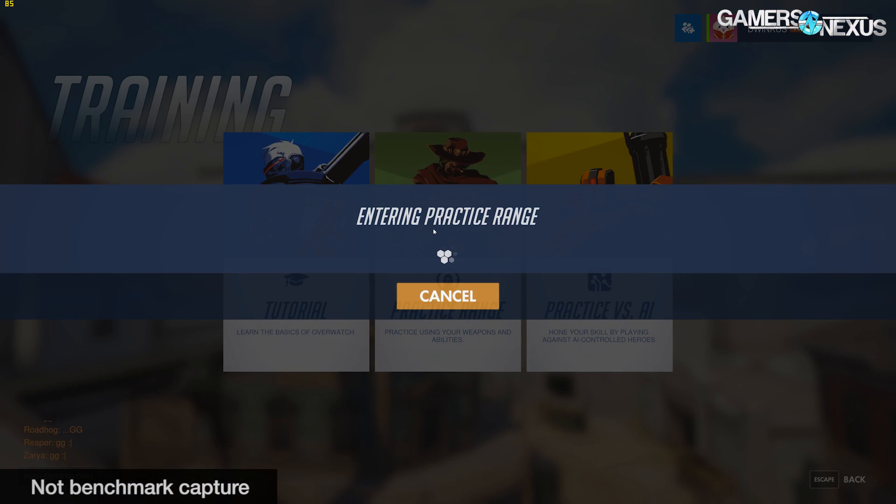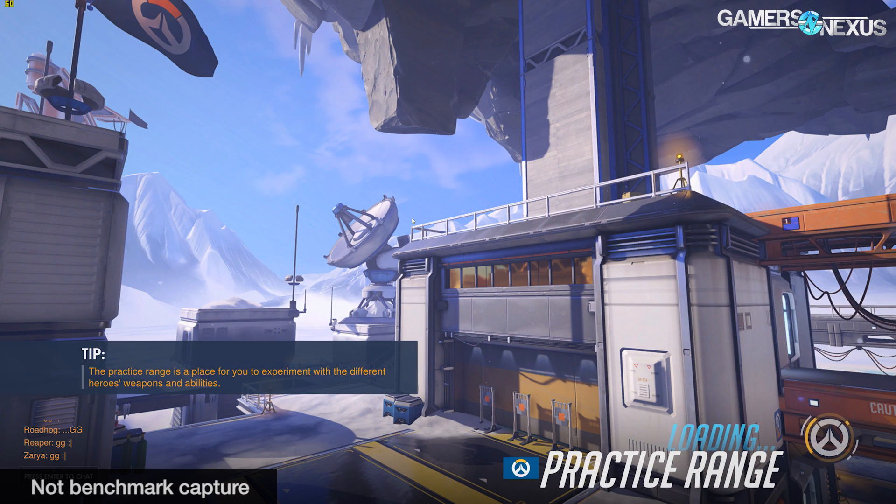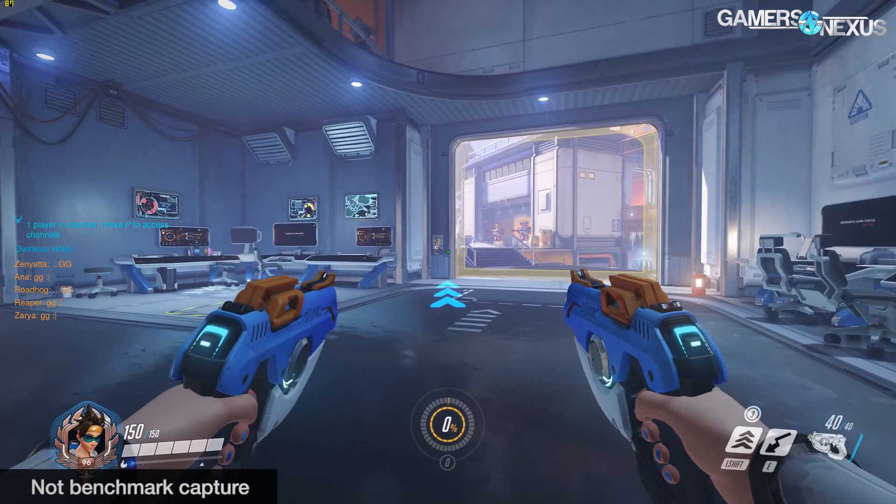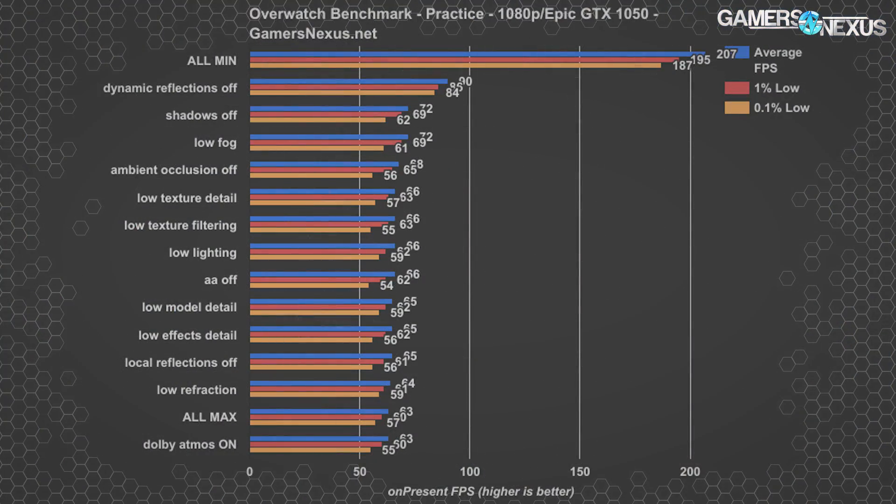We're going to move on straight to the research, analysis, and synthetic testing, then get into bot matches versus human matches to see if human matches are more intensive. Starting with initial research and synthetic testing, we used the practice range to define an initial test procedure and outline our expectations for each setting. Then we formed bot and human matches to sort things out further. Using the GTX 1050 and starting at maximum settings, we turned each setting down in the practice map, and the chart on screen now shows the results of all that tuning.